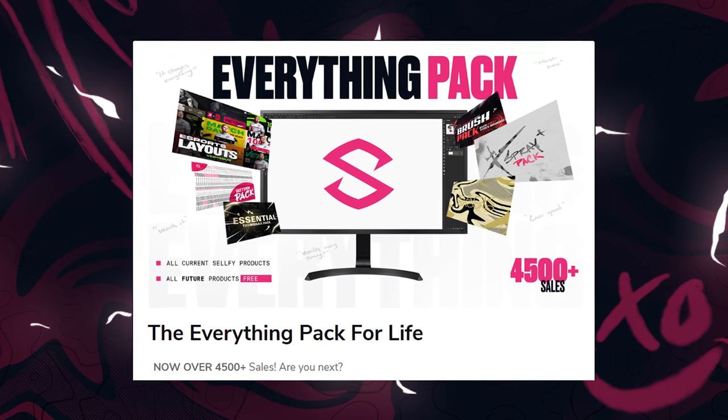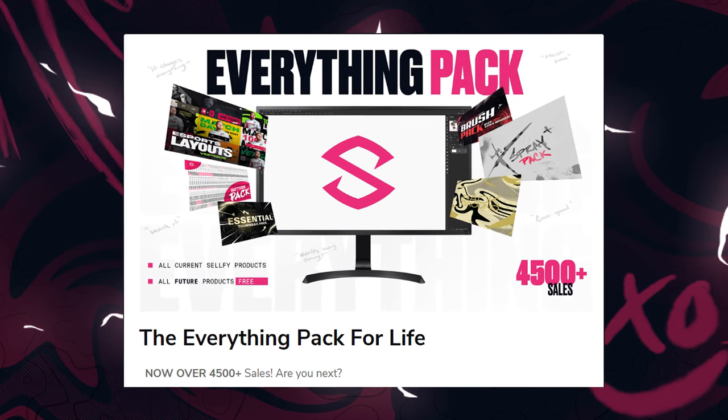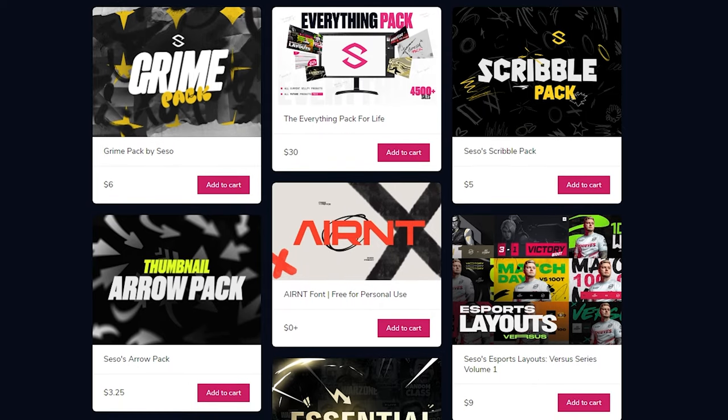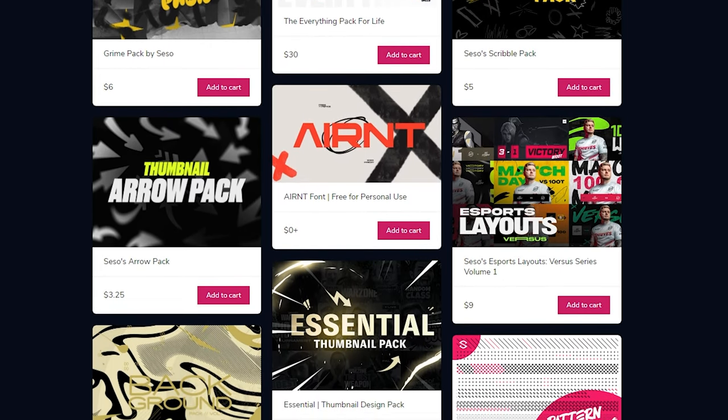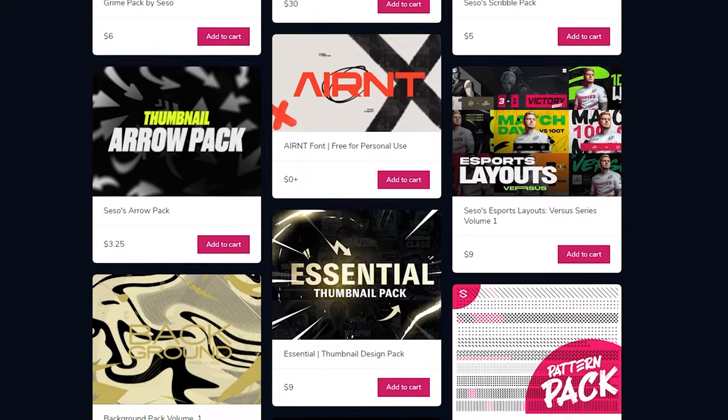We'll start off with Connor. Also, I just wanted to mention selfbuy.com — you guys can check out the everything pack. It's 30 bucks and you basically get everything in my store, everything that ever came out, plus everything that comes out in the future, all free through email for one purchase of 30 bucks. Over 4,700 sales, so check it out in the description below.